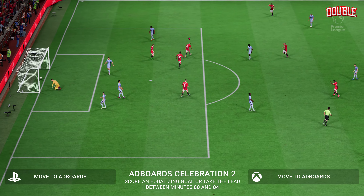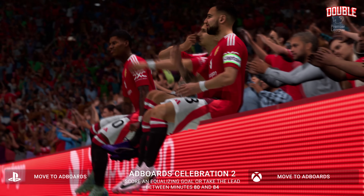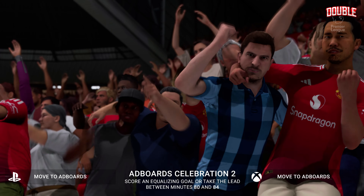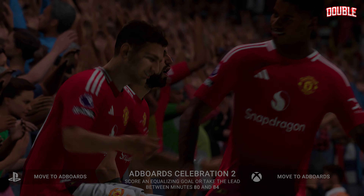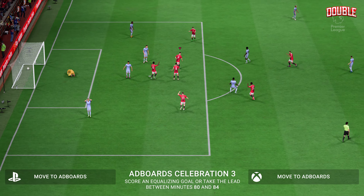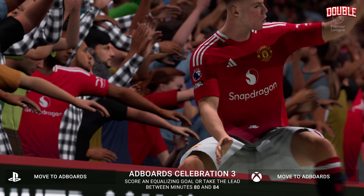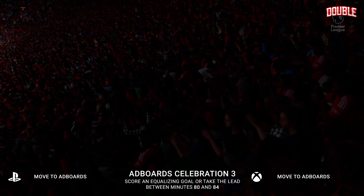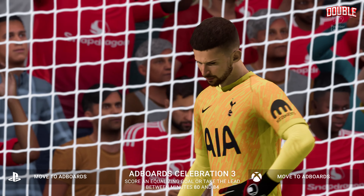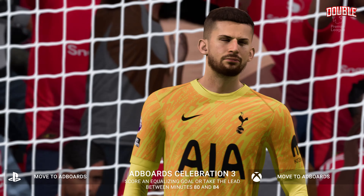Here it is again — he goes past these markers so easily with just a drop of the shoulder. And just look at his movement; he knows exactly how to find space.